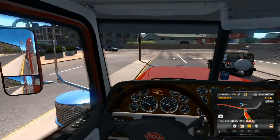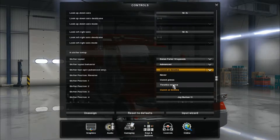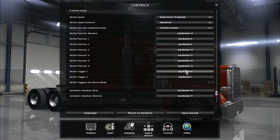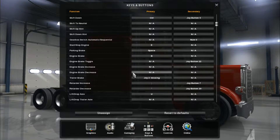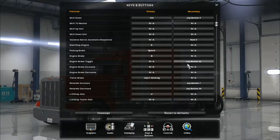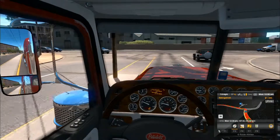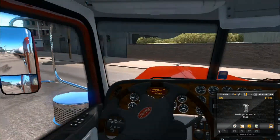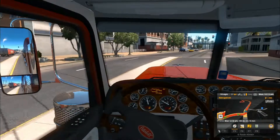Let me quickly go and configure my buttons. I think it should be fine like that. This is the way I normally drive — increase, decrease engine brake toggle should be that one. Everything else should be fine. Let's see if I can get into fifth gear now. Okay, so it's been changed around, excuse that.